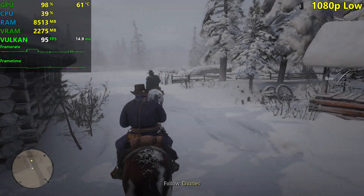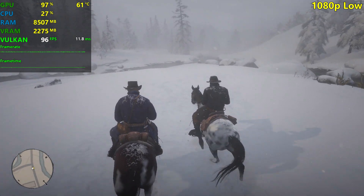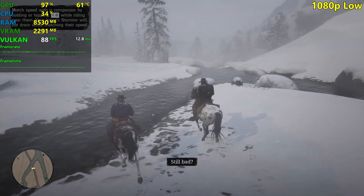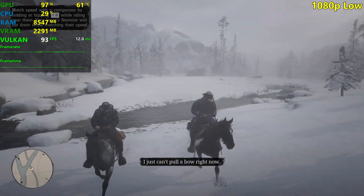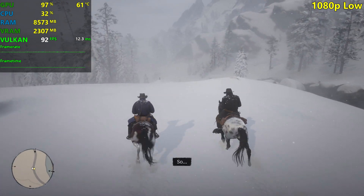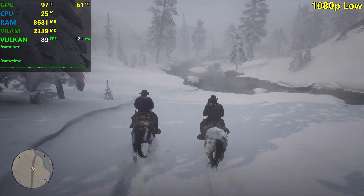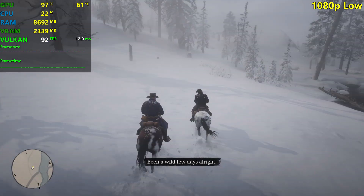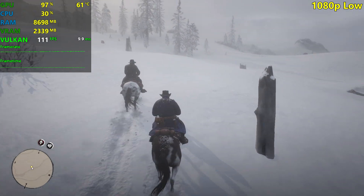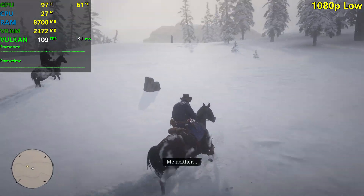I am just skipping cutscenes because I only want to test the GPUs right now. As you can see on low settings, we're actually getting like above 80 FPS all of the time, which is pretty damn good. I'm gonna post the benchmark runs at the end of the video because this game has a built-in benchmark. This area with all the fog and snow is actually a lot more demanding than a city area with sunny weather. The 1660 Ti is doing a very good job on low settings, but the textures don't look pretty good on low.